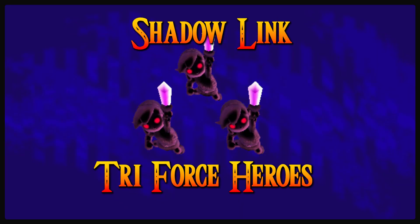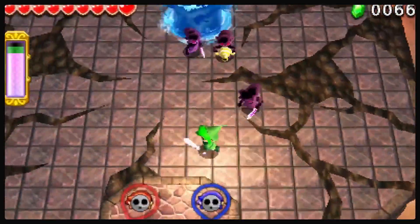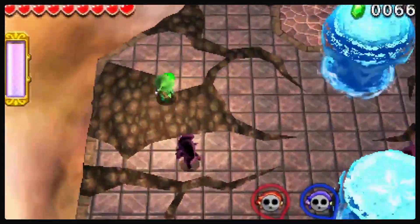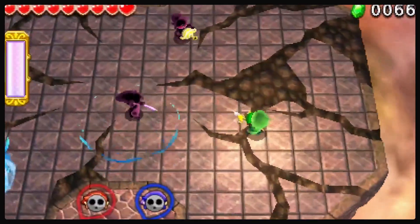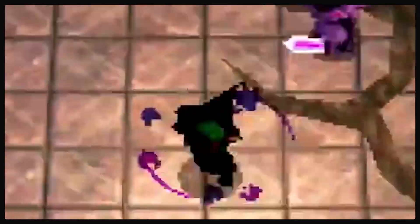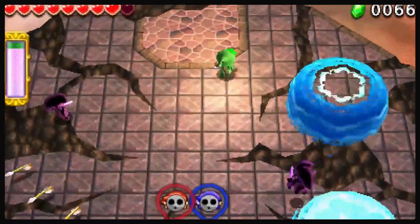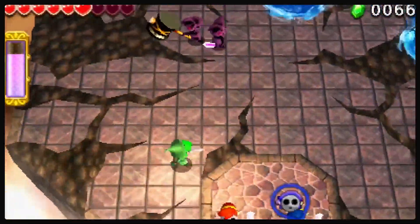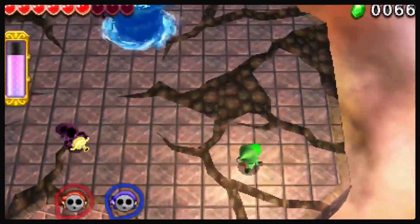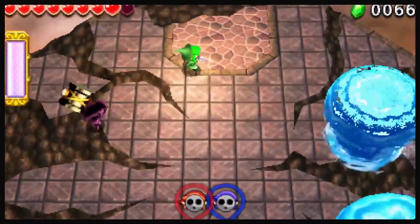Shadow Link, Triforce Heroes. Three Shadow Links appear as the bosses of the Baneful Zone in the Den of Trials. They wield powerful versions of the items that appear in the game, and they have big swords that will temporarily curse Link upon dealing damage. Their items are chosen randomly, meaning you need a different game plan every single time they're fought. This is a pretty iconic fight with a constant appearing foe in the series. It would be a higher ranking if the ranged weapons didn't make this fight so easy.